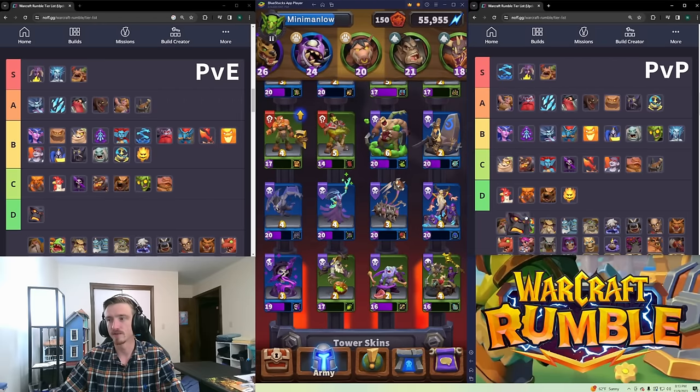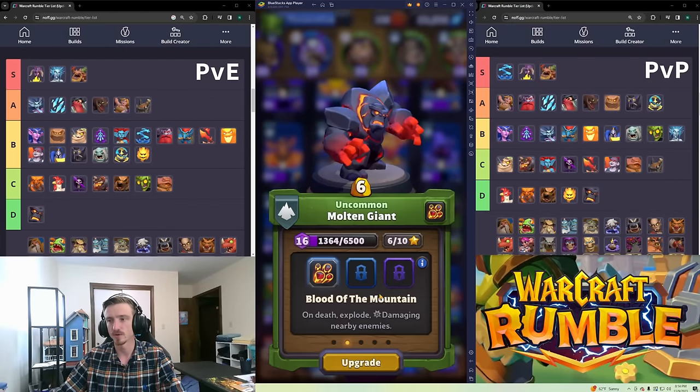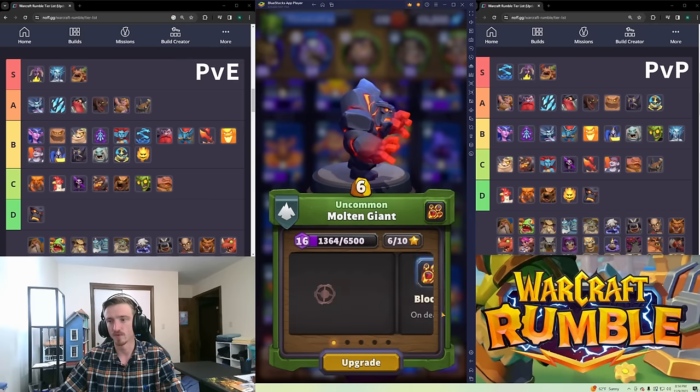Molten Giant is D tier in both PvE and PvP. He costs six gold and doesn't do enough for it — he's single target, hits really hard and has a ton of health, but there are ways to counter him. Not worth running.